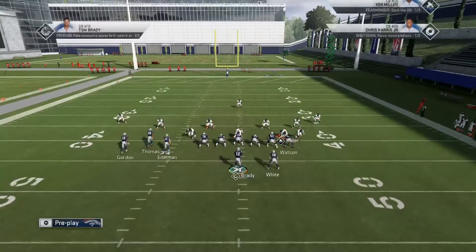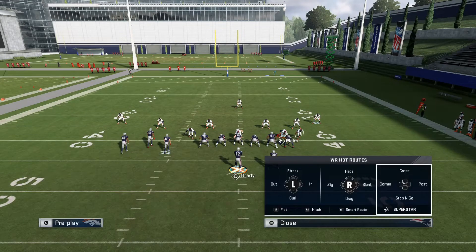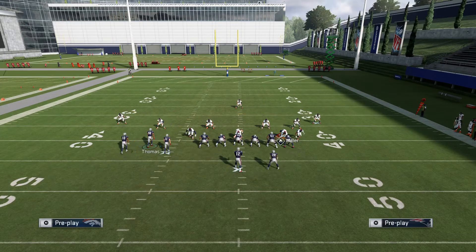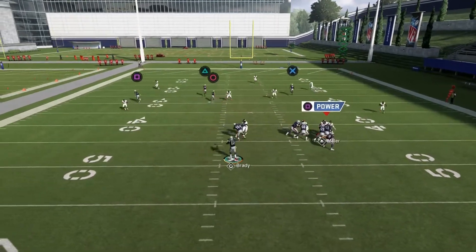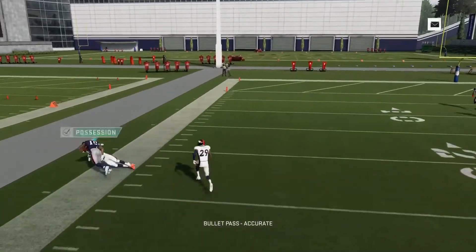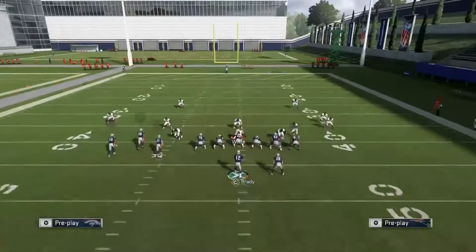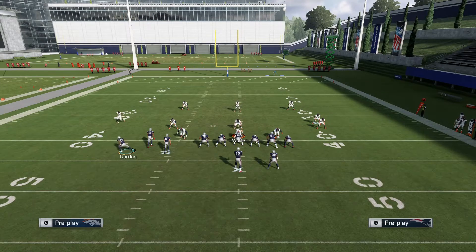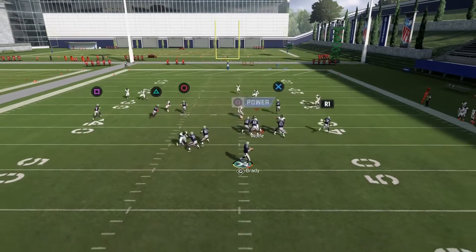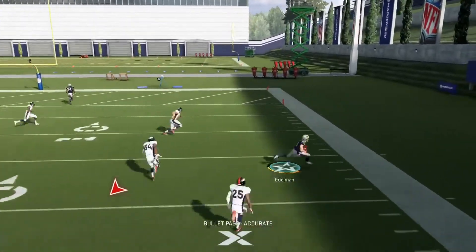You can just throw it regular with no pass lead and possession catch it on the sideline. You have a couple of options on this play. Put circle on a post, triangle on a fade, and streak the tight end — it's going to take the deep blues in the middle third down the field because he's a threat to them. This is against just random cover three, which shows you it works versus any cover three. Circle is going to get open again with the out route on the running back.